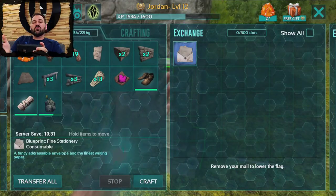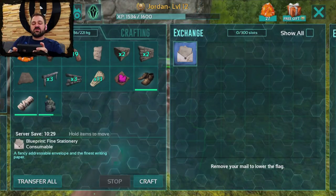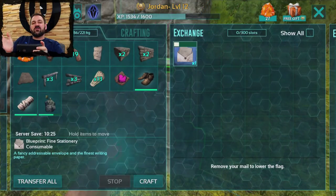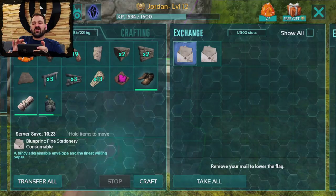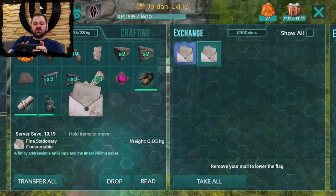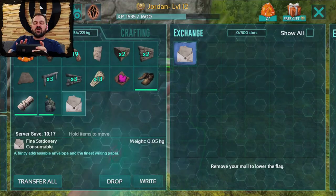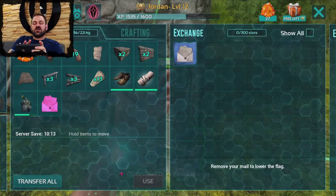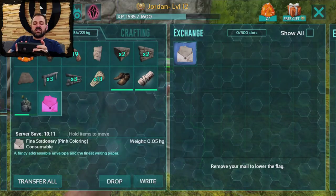We give you the blueprint for fine stationery when you get this box, and you can craft one at a time — it's not even going to take any resources, you can just instantly craft it. Once you have it in your inventory, drag some paint dye onto it and you can color that fine stationery however you like.